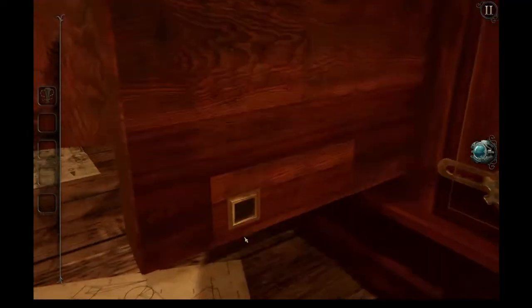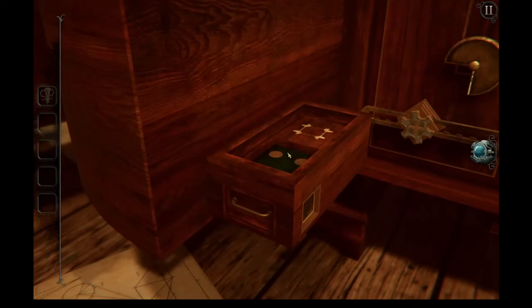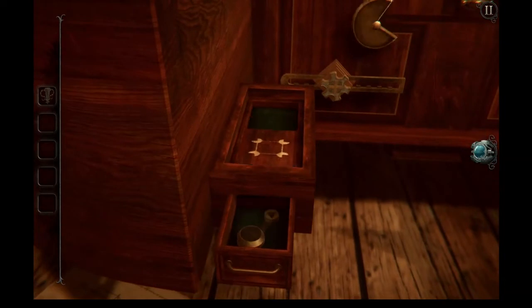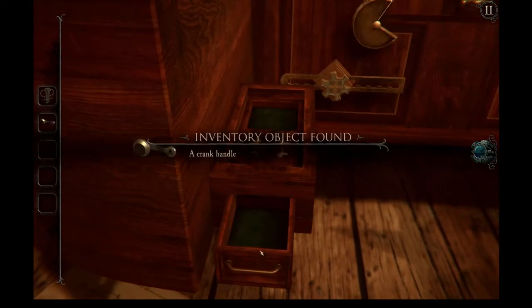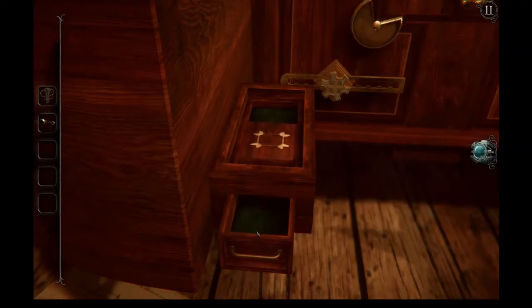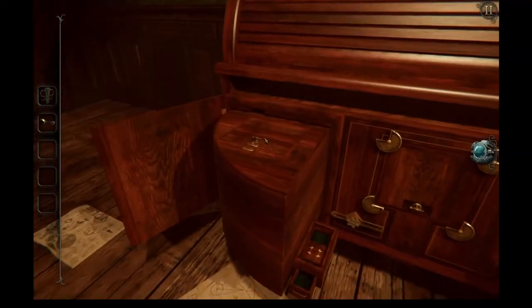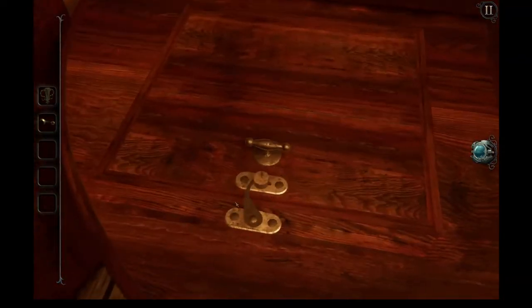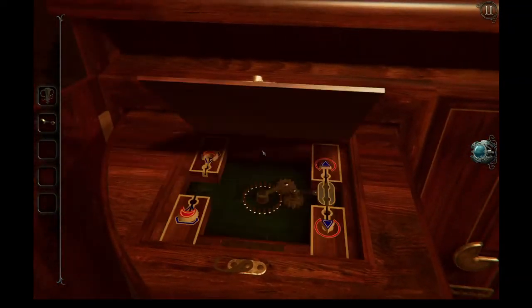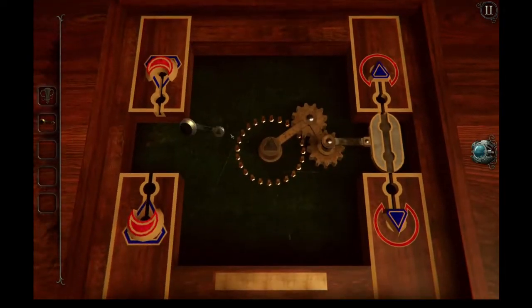So that was easier than... If we look down here, we see a button. Press the button. We press those two buttons and we can pull that out, and we get a crank. And if you look... Pull that latch, and lift that thing. And this is where our crank is.